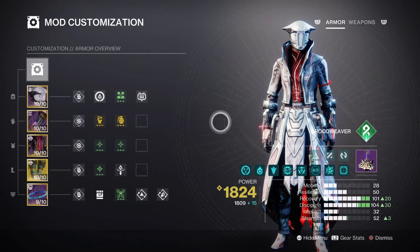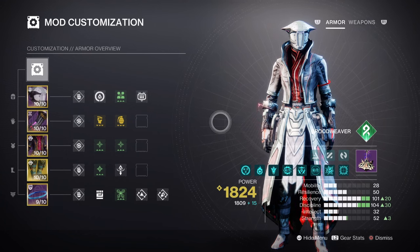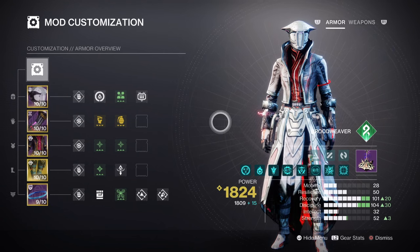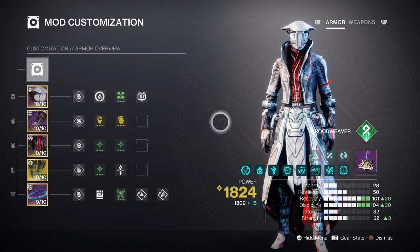For the mods and stats, we have Discipline and Recovery as the highest stats to invest in, while Strength will also play a part when unraveling targets. At tier 10, our Recovery stat will have a 48-second cooldown and does not need any additional mods to support it. The base cooldown is already quite good, so we can apply the Thread of Mind Fragment and call it a day. This stat is used for the generation of Threadlings, so it shouldn't be too hard to create or master.